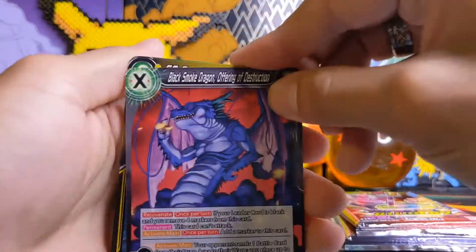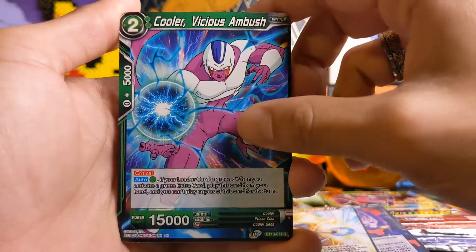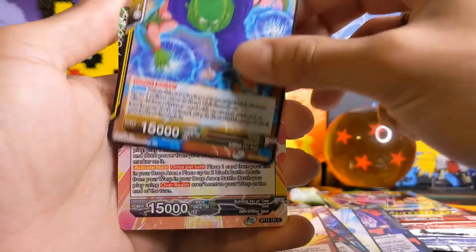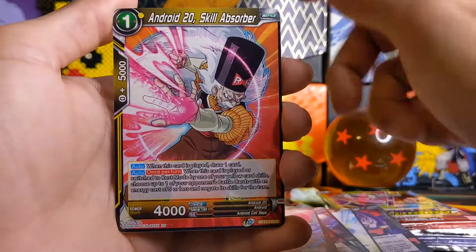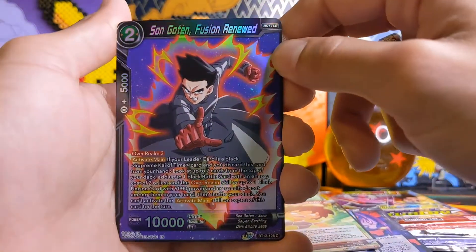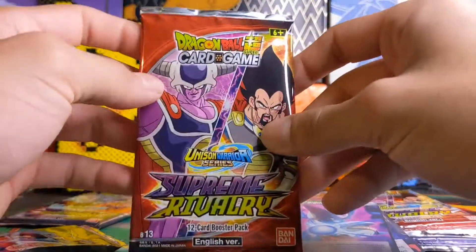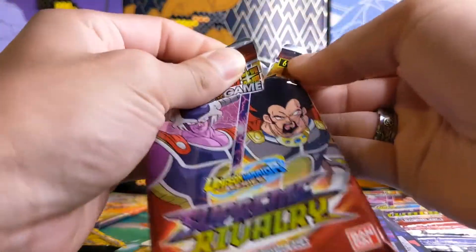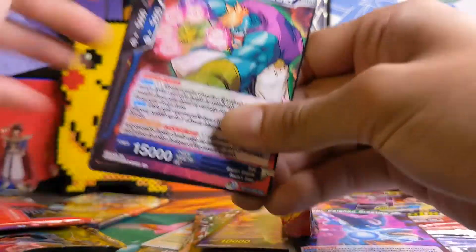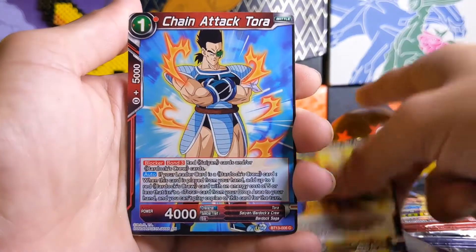The card names are super long so it could take a bit of time. We have Black Smoke Dragon Offering of Destruction, Super Saiyan Son Goku Trusted Ally — let me know if you like these Dragon Ball packs, it's been a while since I did a lengthier video on them. The card arts are really awesome. We have Supreme Kai of Time The Chrono Keeper, Android 20 Skill Absorber, Full Power Unleashed Broly the Young Invader, a holographic Sun Goten Fusion Renewed, and a rare Toby Feigned Greeting. These cards came from a friend who found this set at a Target — Dragon Ball Super cards are few and far between there, and this was the only one he ran into, so thanks Dan.